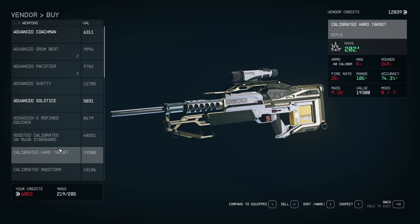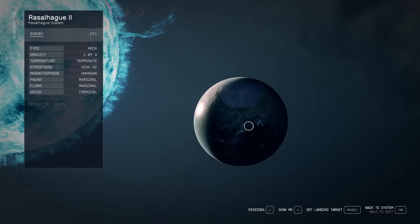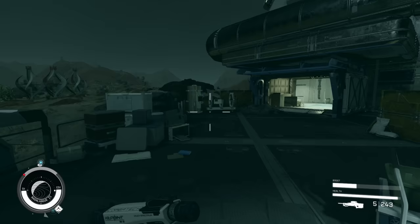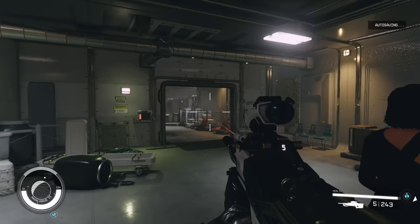If you're not that high of a level yet, you can still get it by going to the Rosalhog star system and landing on Rosalhog 2. On this planet there will be a deserted biotics lab. This should be on everybody's map. You can also farm any level 50 boss pirate by saving on very hard difficulty and resetting.